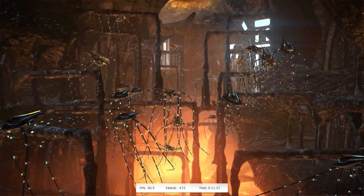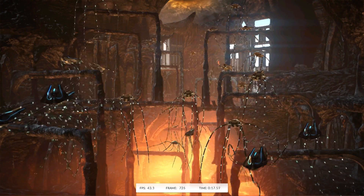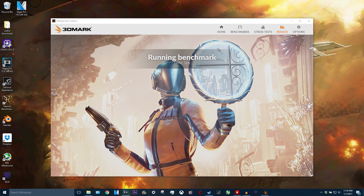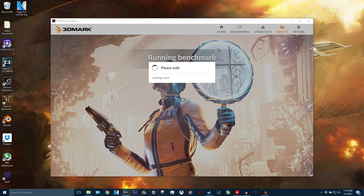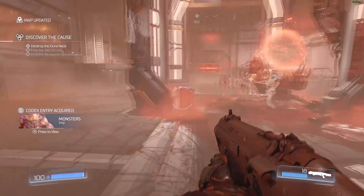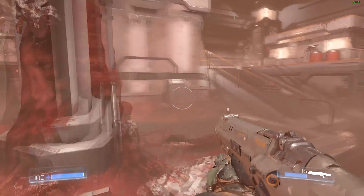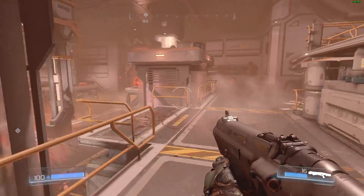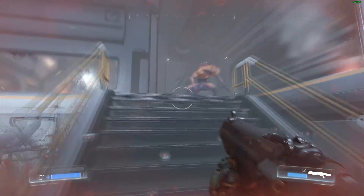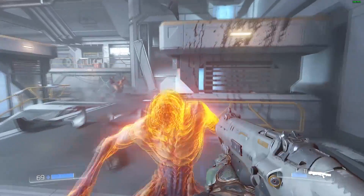In 3DMark Firestrike, our total score is 11,211 and our GPU score is 13,718. In 3DMark Timespy, the DX12 benchmark, I got 4,192 total and 4,097 on the GPU score. Doom at 1080p ultra settings with Vulkan enabled, we got a high of 153 FPS and a low of 93. Doom at 1080p ultra settings in OpenGL, we got a high of 144 FPS and a low of 88 FPS.